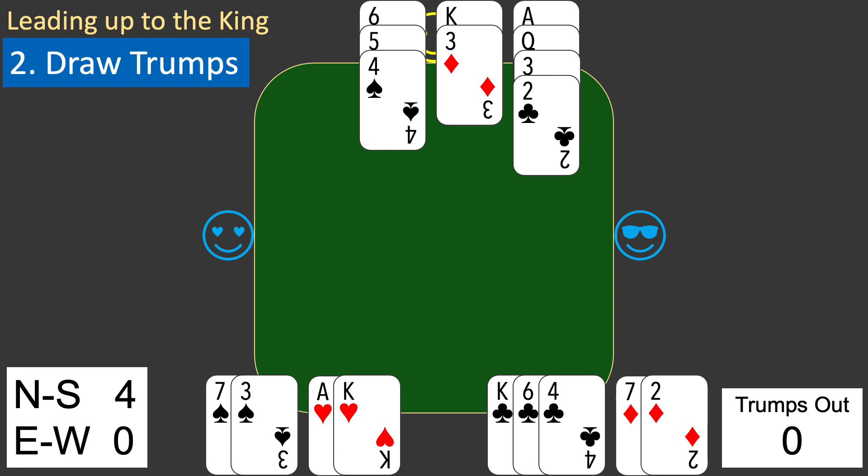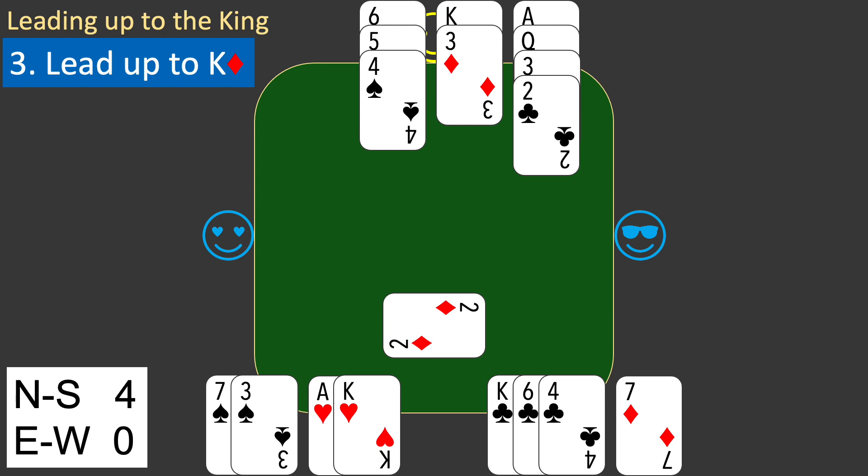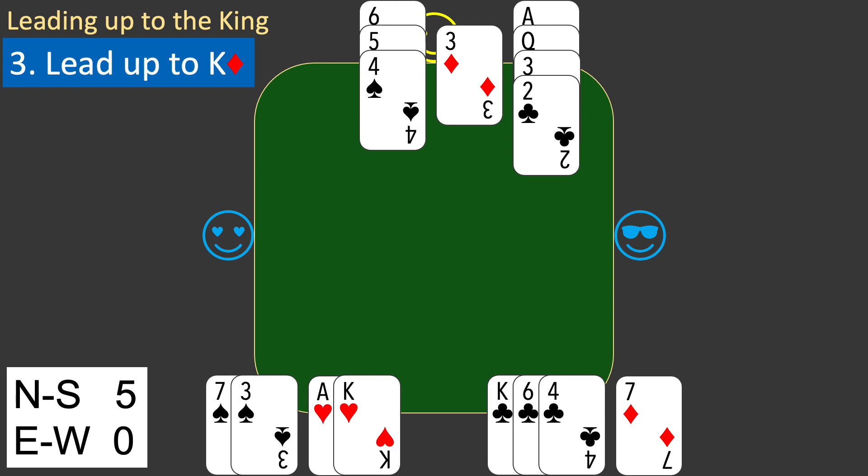You go on to phase three: lead up to the king of diamonds. As planned, you lead the two of diamonds from your hand. West plays the jack of diamonds — west has not made life easy for you, and may not have the ace. But you follow the plan and play the king of diamonds. East plays the five of diamonds. Your king has won the trick. It is the extra trick you need to make your contract.